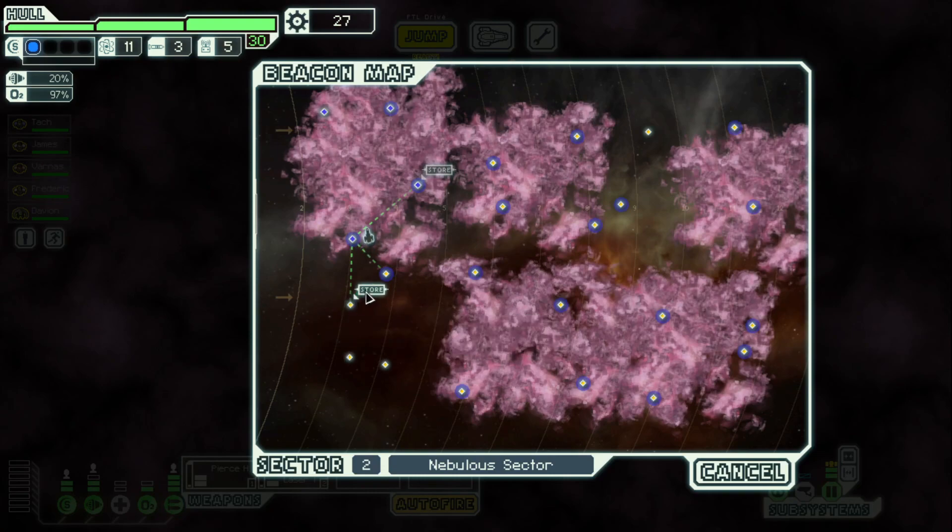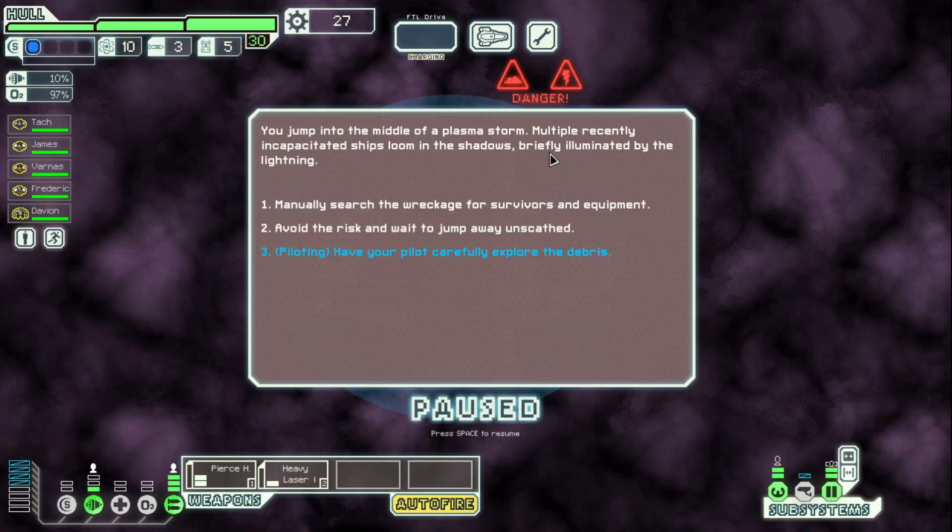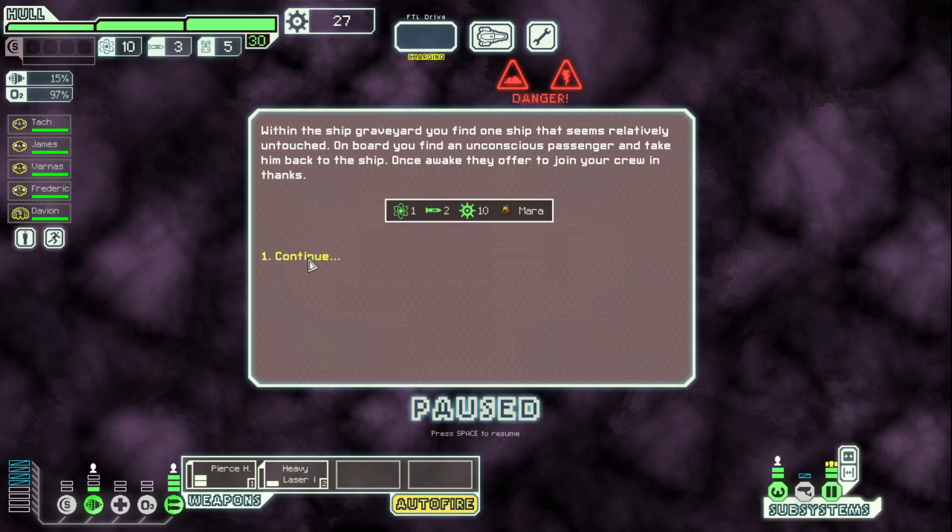Another store — this one we're not going to, it's a little bit of a waste. Oh, great — one of these. We'll do piloting. Oh, we have level 2 like everything, actually — damn near — other than sensors. That's pretty good actually. We'll have our pilot carefully explore.